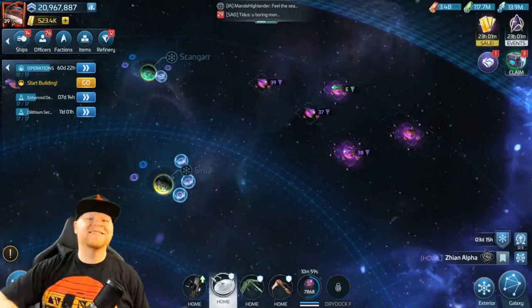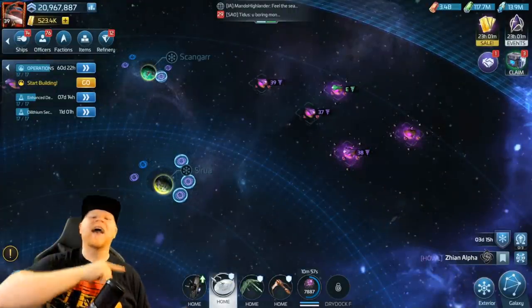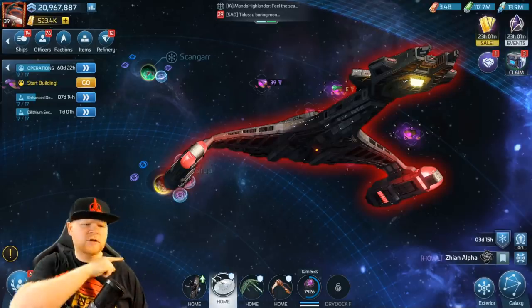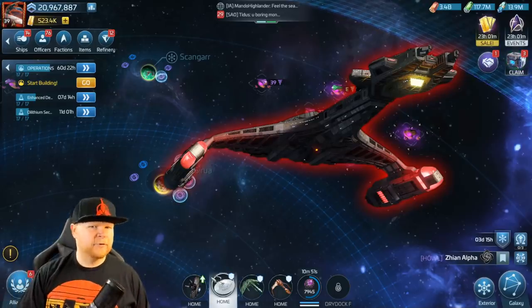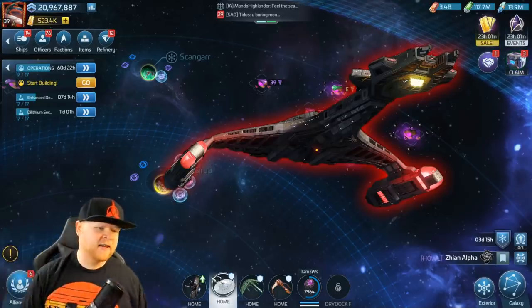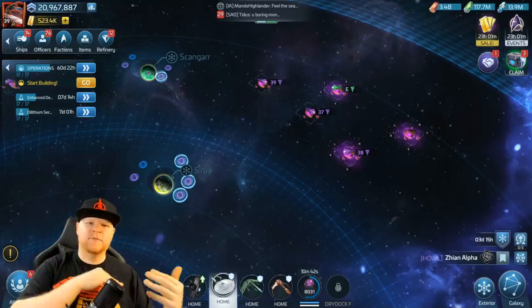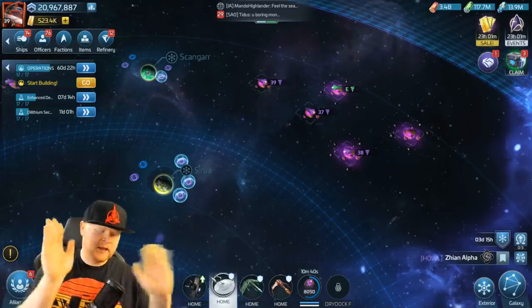Welcome back to the channel where today we're taking a look at the Klingon attack cruiser, the Vortja. Now I know it's listed as a battleship, but if you watch Star Trek, you know it's an attack cruiser. Just ignore the fact that they had to fit it in with making it work in the game, because there's a cycle — there's an explorer, there's an interceptor, and so on.